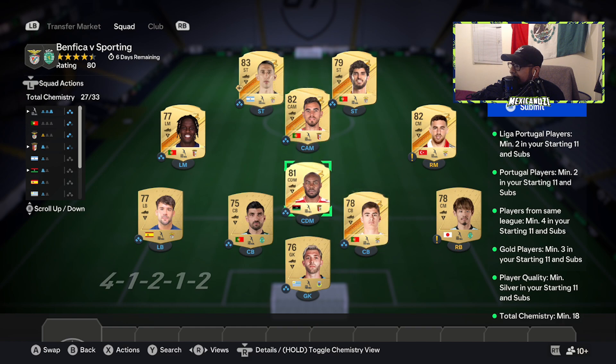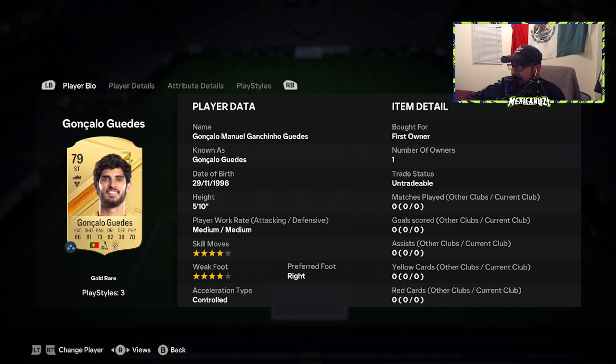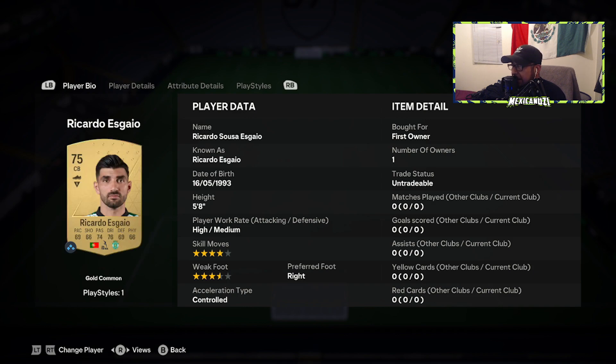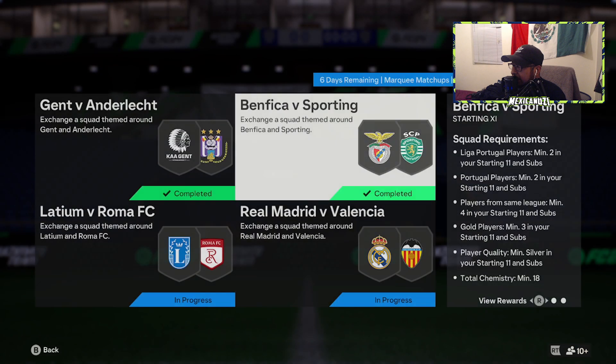Silver quality player — anyway, I basically went full Portuguese league. My first story is going to be Di Maria. We submit and we got a premium mixed player pack.